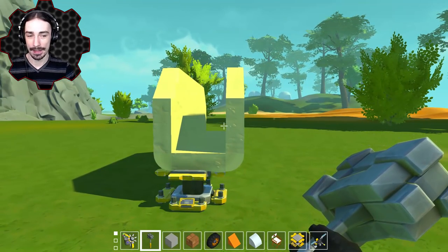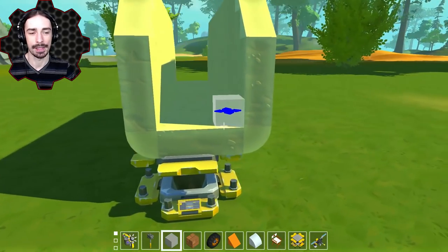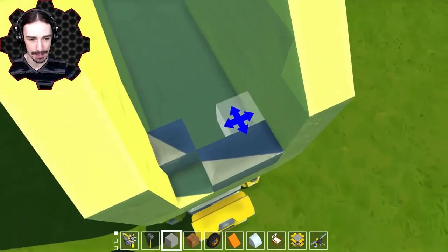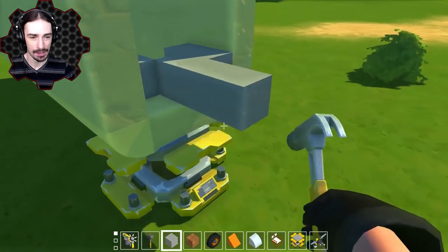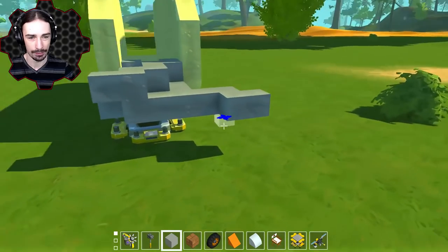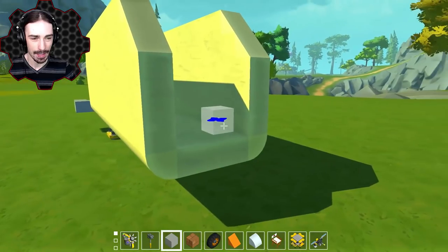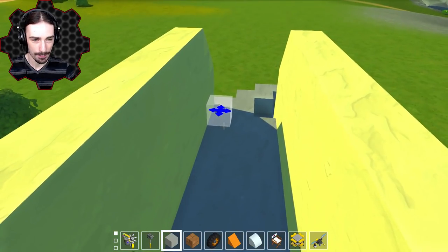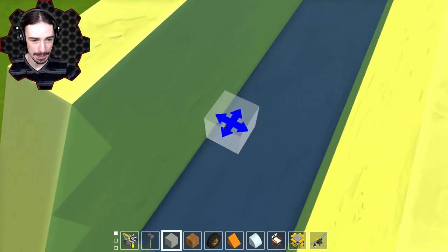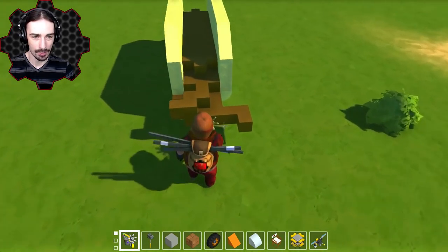Do you guys prefer your tacos like messy or clean? I like it when the stuff is actually packed neatly within the taco rather than spilling out and falling onto my hands and the table. Why don't we do the best of both worlds — I'll have this side be really messy and then this side be like the neat side. So we're going to have a nice couple of layers here of our meat. There we go — we got the clean side and the messy side.